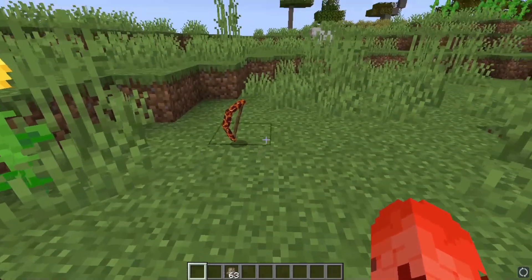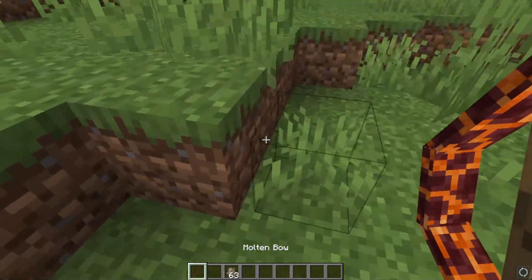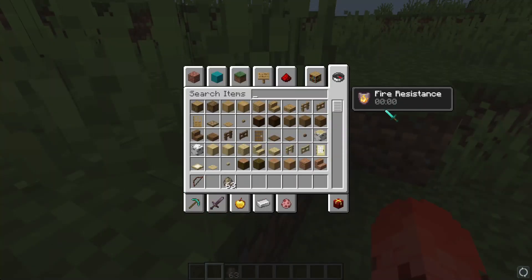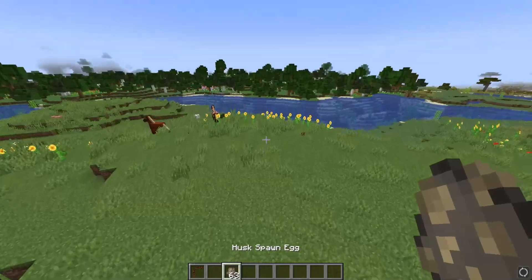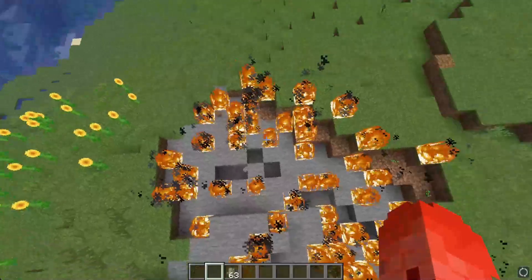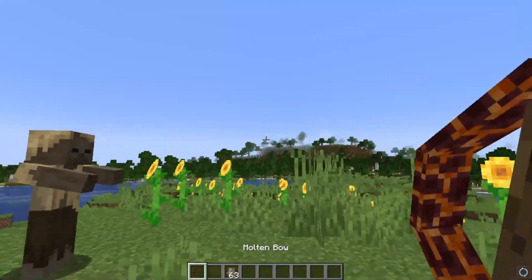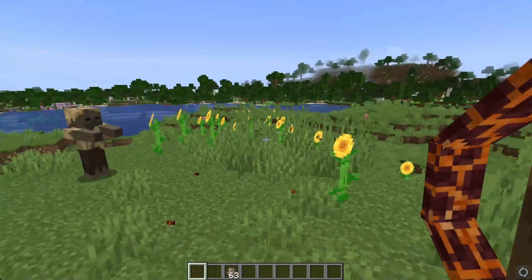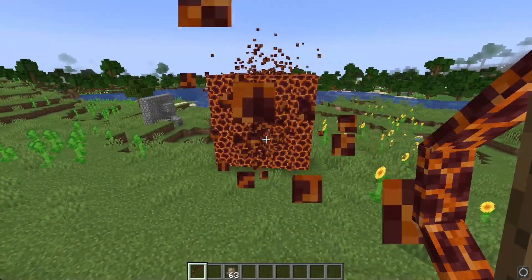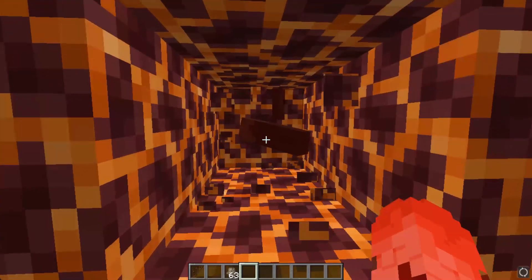The next item is the molten bow, traded by the nether wastes. It has three abilities. The first is when you keep it in your inventory, you get fire resistance. The next ability is when you right click, you shoot three fireballs that do a lot of damage and destroy the environment. For the final ability, when you sneak, you shoot a magma beam that when it collides with an entity, traps them in magma blocks so they suffocate over time. He's dying.